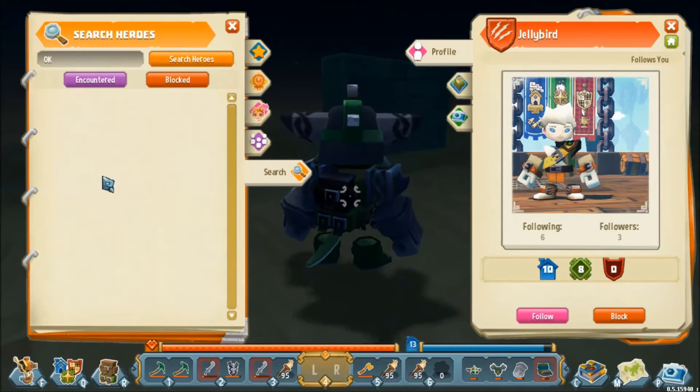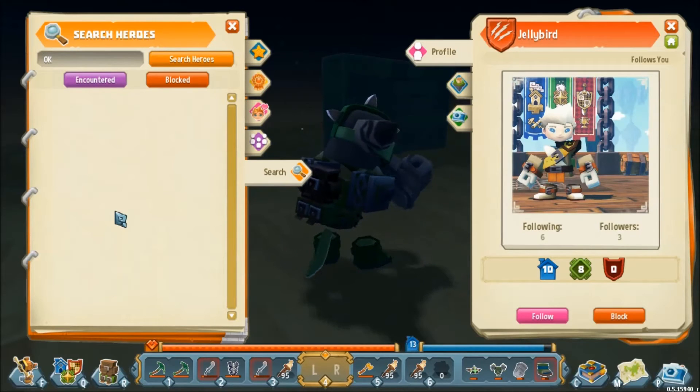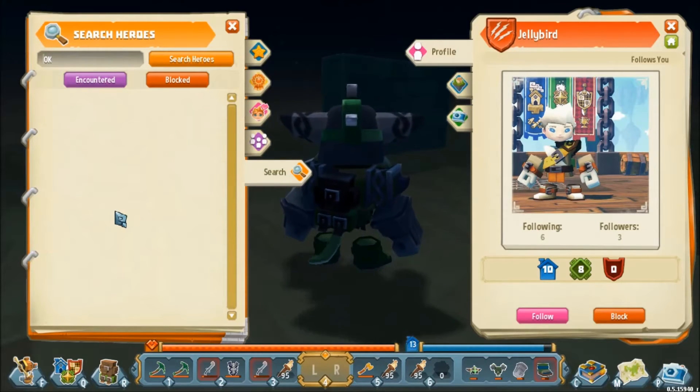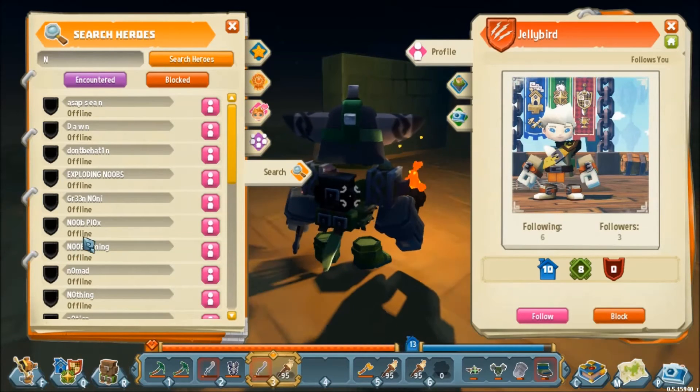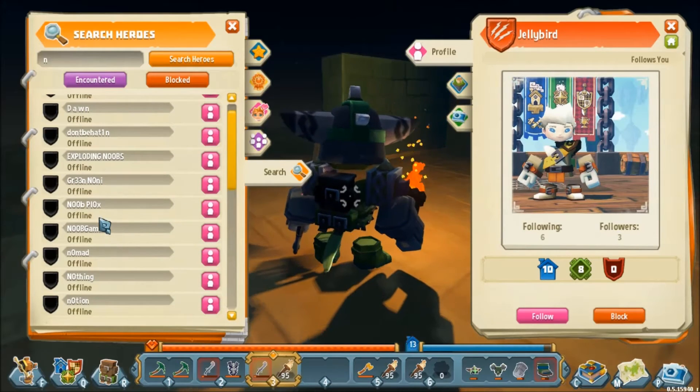Finally at the bottom we have the Search feature, which lets you search for any player in the world. This search function is very case-sensitive, so make sure you're spelling their name exactly right. If you're not sure, search for something really simple like the first couple of letters. For example, if I was looking for Noob Gaming, I could just type 'N' and find them — though a lowercase 'n' may still work if that letter appears somewhere in the name.